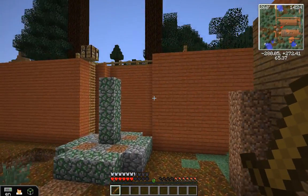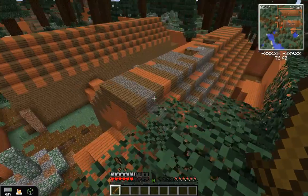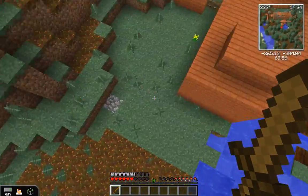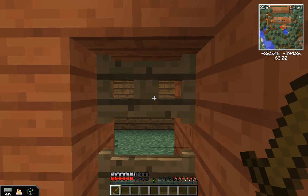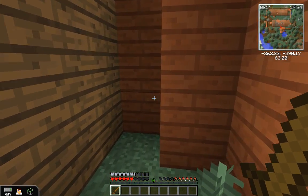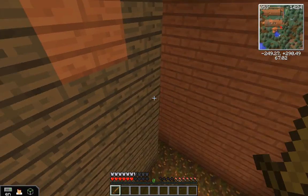And then we also have this wall that's around our houses. We have our wall here to make sure that no animals or anything can come in. And then we even have gates, if you're wondering how we get in — we have that.